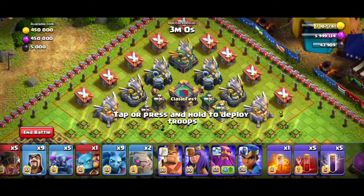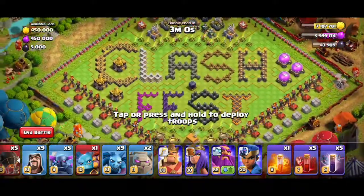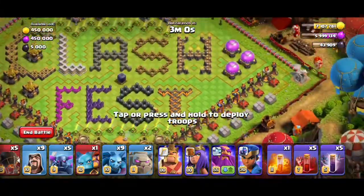We have a GoViP, a Golem, Pekka, and Wizard. We also have a Rocket Balloon and a Super Minion.